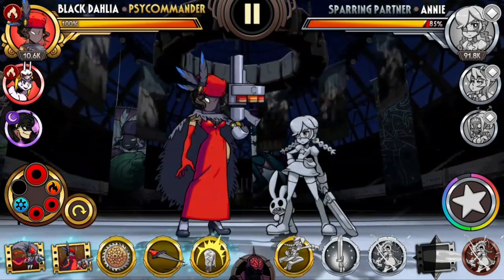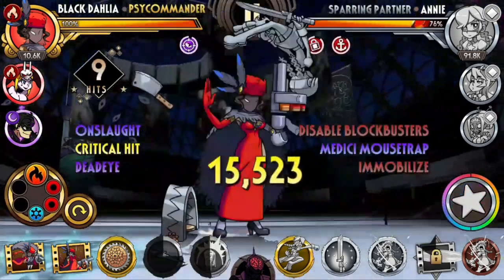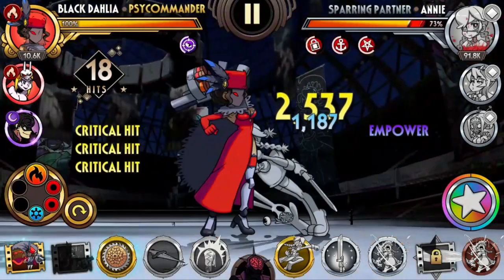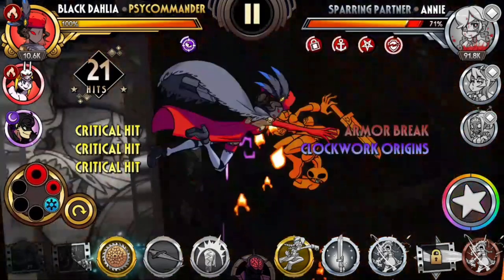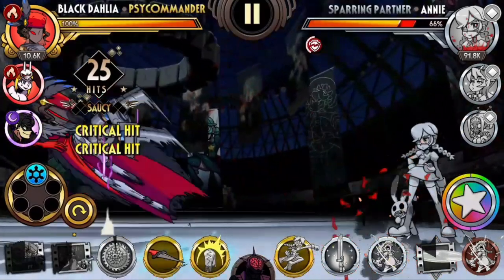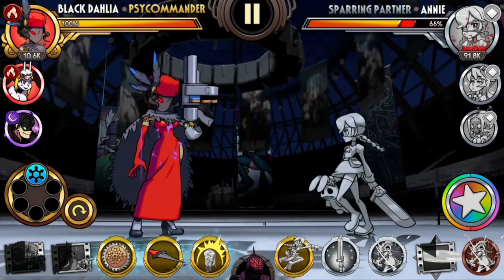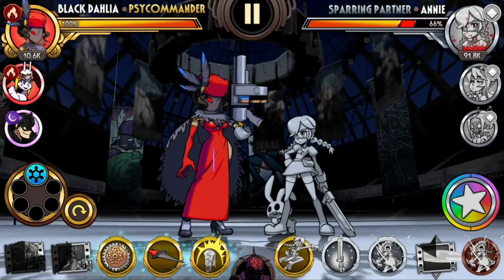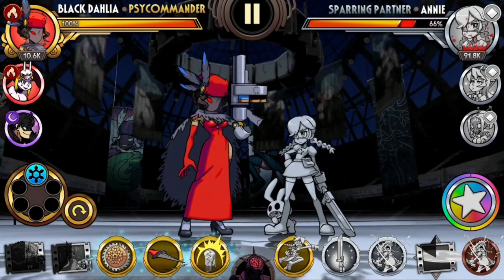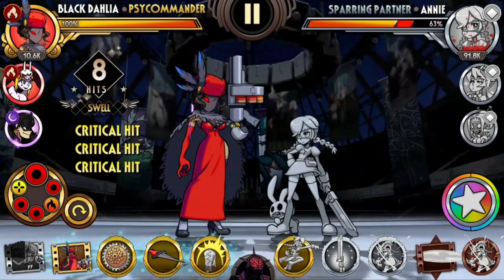So it could be something like this: ground combo, swipe up, shot, Medici Mousetrap, Onslaught, tap, Empower, shot, Doormat, Death Pendulum, and another shot. I could have added one more shot in the middle between Medici Mousetrap and Empower but it depends on who you're fighting against and your timing. Again, this does not work against all characters, but it's a really neat way against some characters to get really quick access to Deadeye.